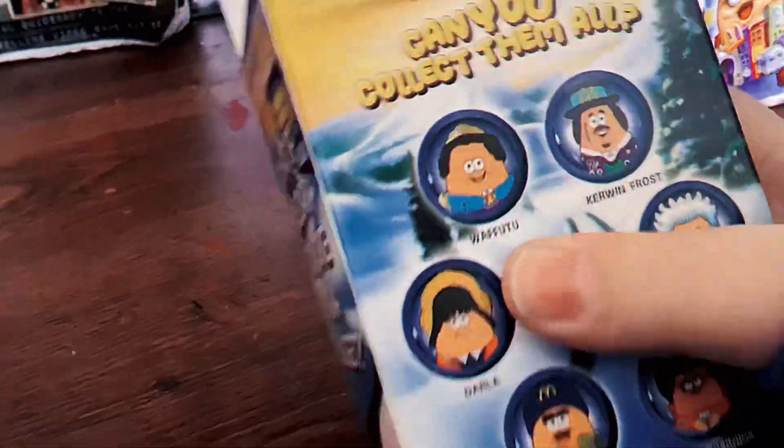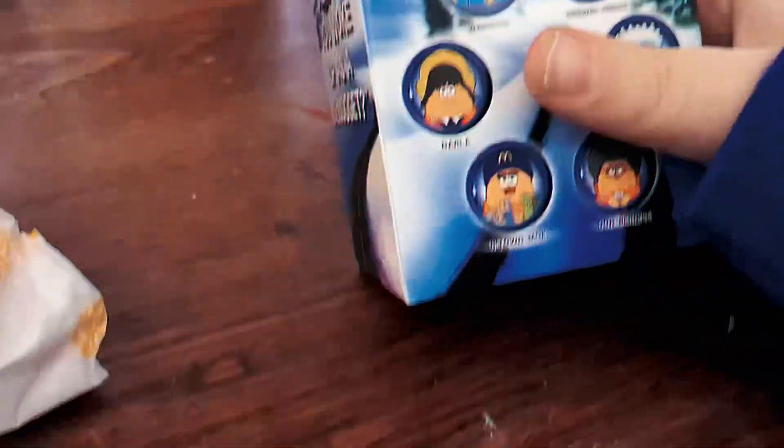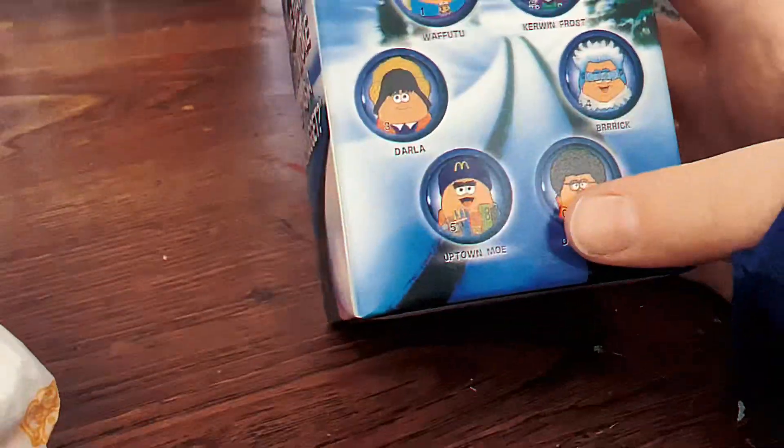So it looks like we have packaging. I saw a card in there, but I'm going to open the packaging first. For the packaging, I'm thinking it's probably going to be maybe Wafudu or whatever her name is. Or maybe Uptown Moe — it might be Uptown Moe. So let's see what it looks like.